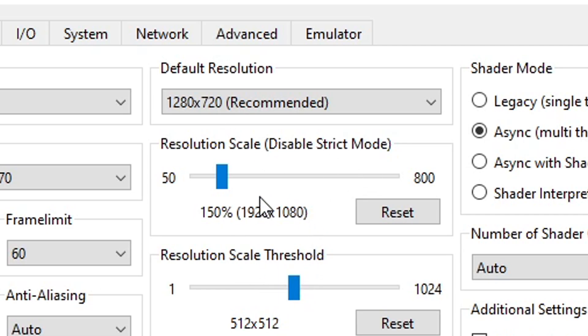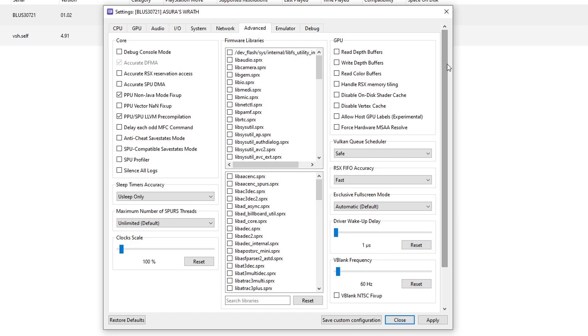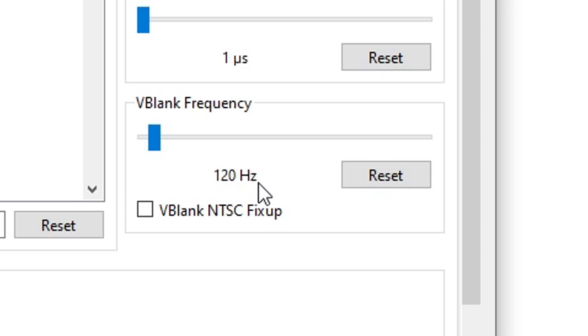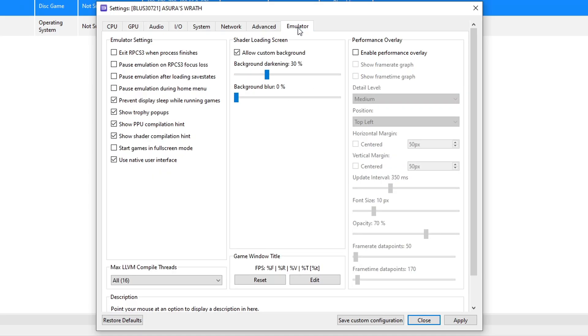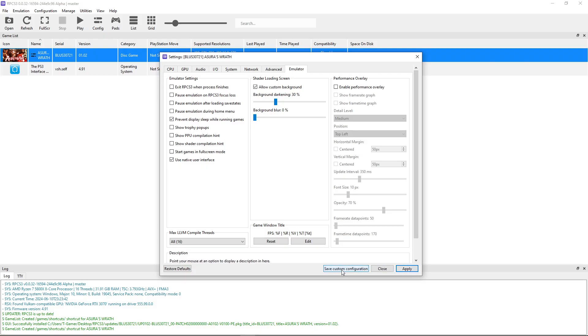Next go to the Advanced tab. For 60 fps support, change VBlank Frequency from 60 Hz to 120. Do not go beyond 120 Hz — playing above 60 fps will make QTEs impossible to complete. This next part is optional, but I like going to the Emulator tab to disable Show Trophy Pop-ups, PPU Compilation Hint, and Shader Compilation notifications. They can be annoying because every time the emulator does one of these you'll get a notification on the bottom left of the screen, and that happens a lot while playing the game for the first time. When done, click Apply and then Save Custom Configuration.